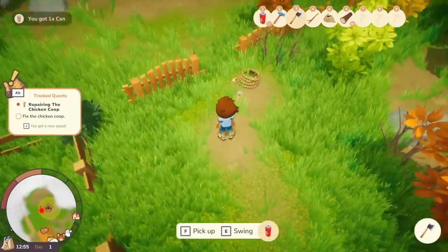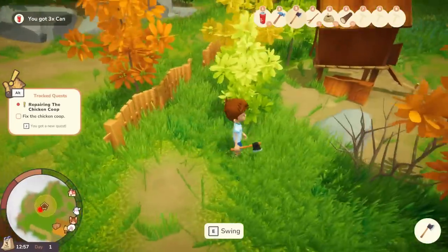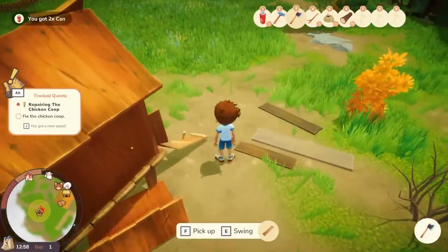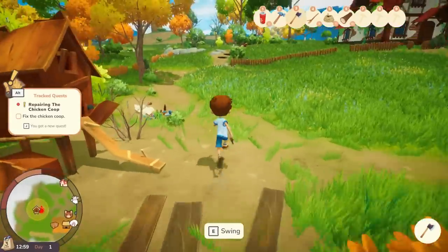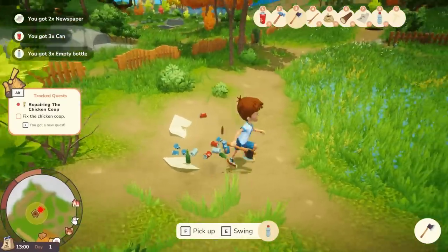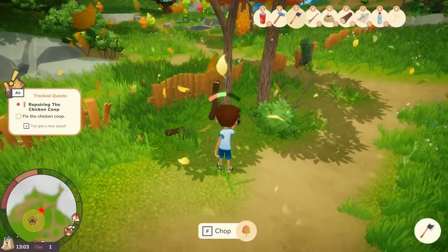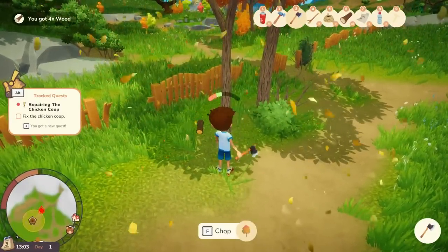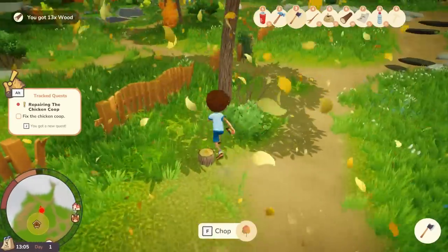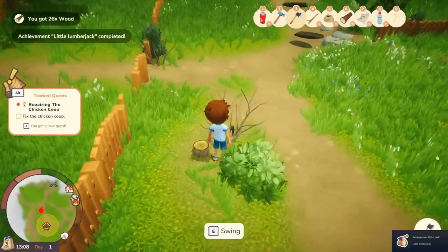Let's clear up all this trash and go get some wood. You walk really slowly through the tall grass — that is crazy. Look at all this — someone had a party here. I actually think there is a task where you've got to clean up the trash, so I won't do that just yet. Let's just get the trees for now. Let's get that wood — and I've got my first achievement!